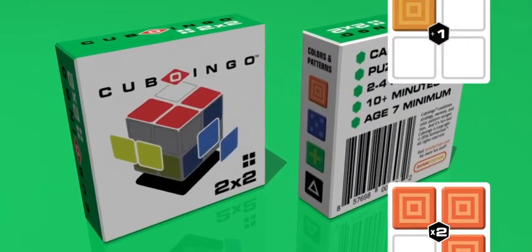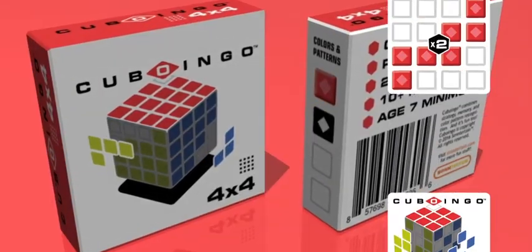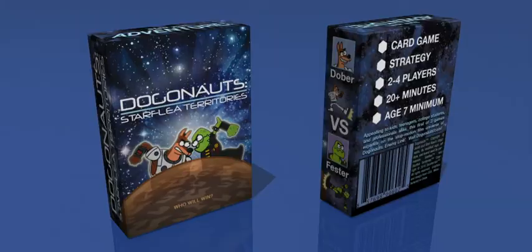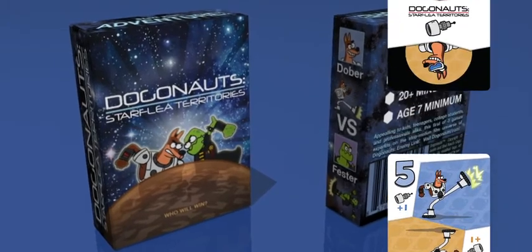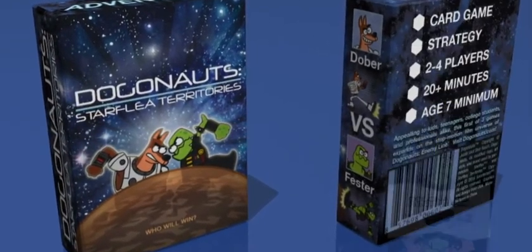Cuboingo challenges you to match colored patterns to fill up an imaginary cube. Choose from three different games ranging in complexity. Dogonauts has arch enemies Dober the Space Dog and Fester the Space Flea battle for territories and parts to repair their ships.